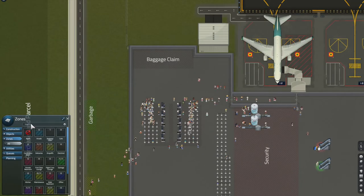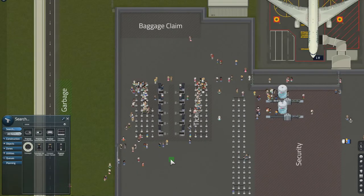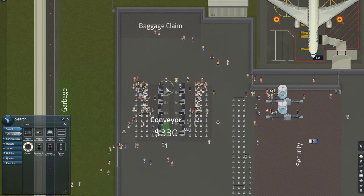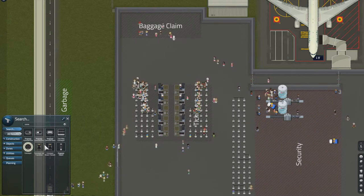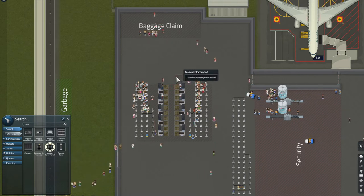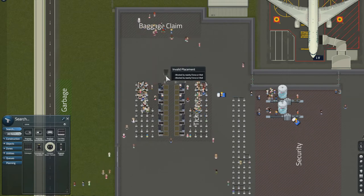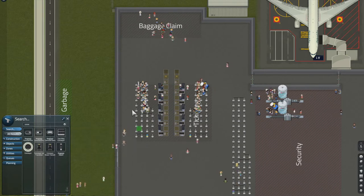Let's go and get some conveyor. As soon as we get the conveyor we can see there are these little arrows which indicate where the conveyor needs to be attached to. You're going to put the conveyor like so, and then we need a conveyor down transition — these are really useful to take the bag to the level just below. You want to put that at the end of your conveyor line, and if we get some more conveyor we can connect those up.